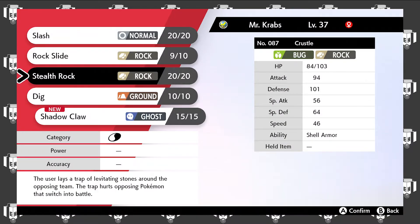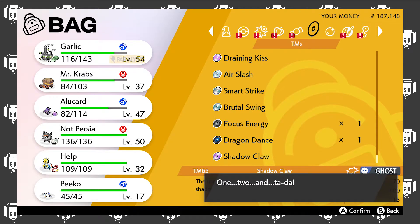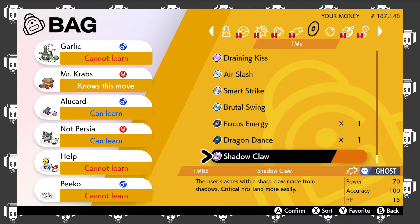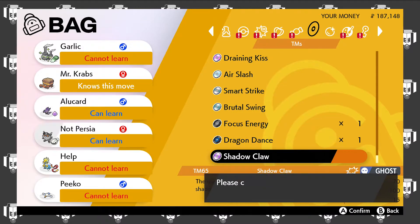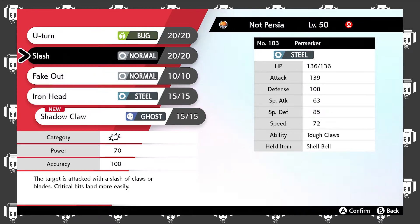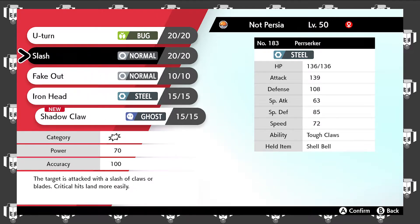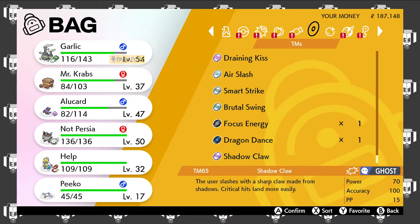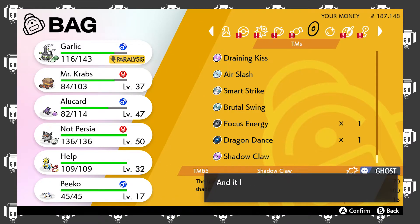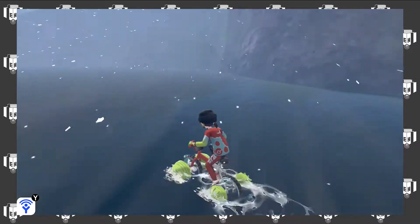Hmm, let's see, what can we replace? Will we actually need Stealth Rock? Probably not, so I'm gonna get rid of that. Is this where Competitive is? Maybe. Although, they have actually used competitive strats against me before, so maybe that'll happen again, I don't know. Do I keep Slash or grab Shadow Claw? I think we can get Shadow Claw, because I'm still somewhat concerned about fighting Psychic types here.